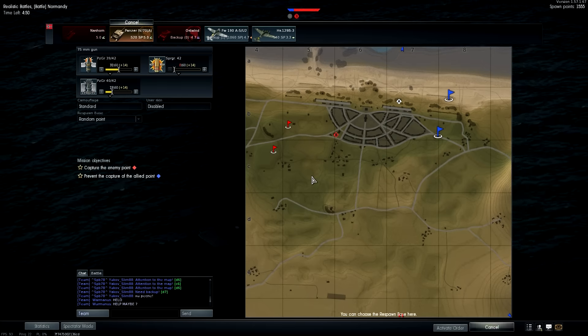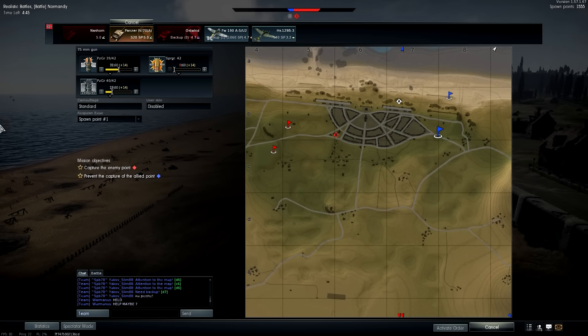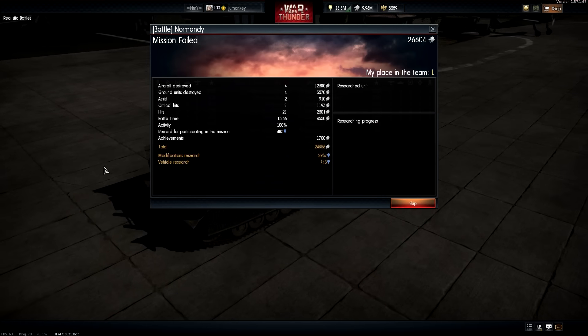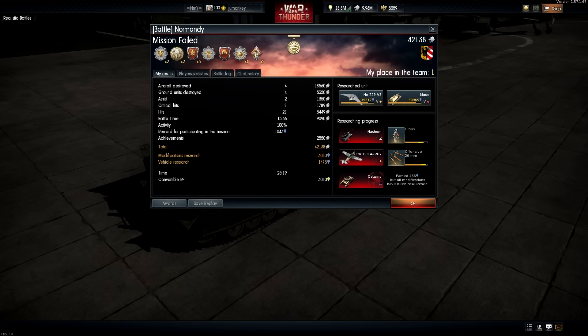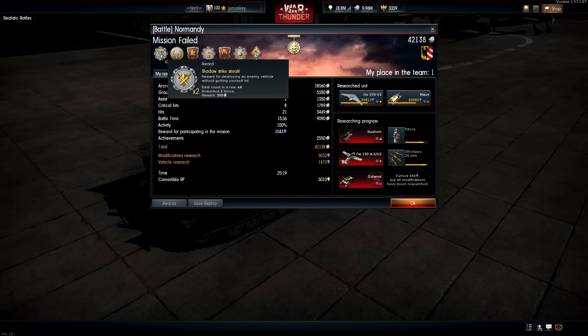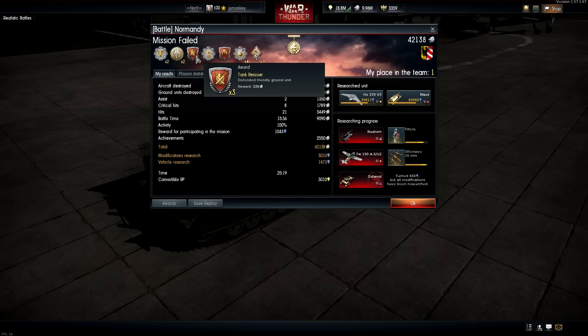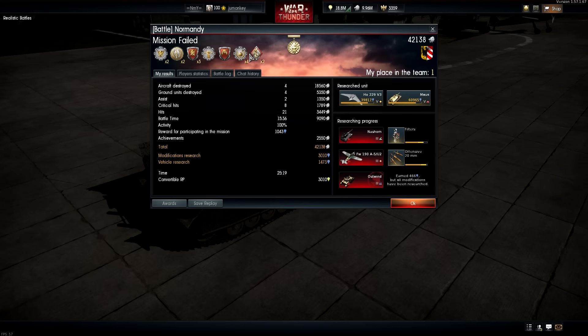Got in the Panzer Force, hopefully going to start capturing again. First place in the team though — not bad! 42,000 silver lions. What did we get? Shadow Strikes times two, One Shot times two, Tank Riskier times three, Eye for an Eye, Ground Forces Iscua, Professional times four, and Market Strike times two. Very nice.